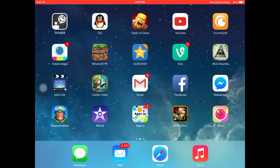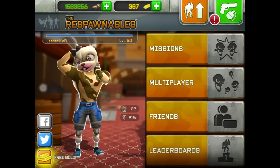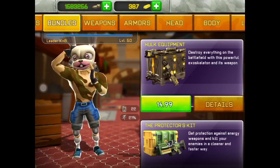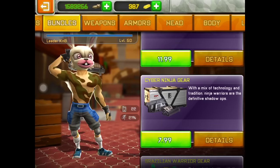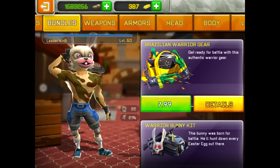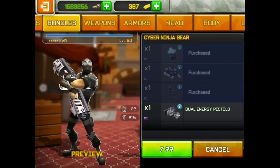Hey guys, today Responibles has brought back the old bundles for a Black Friday sale. I think it's like 20% off. They brought back Protector's Kit, Cyber Ninja gear, and Brazilian Warrior gear. If you don't have Cyber Ninja gear, I recommend you buy it, because it's the most useful bundle.